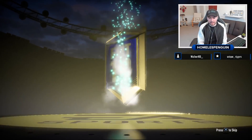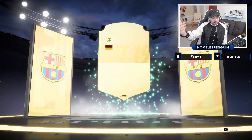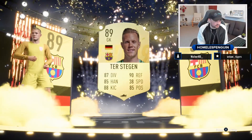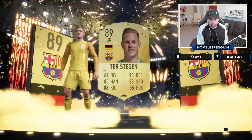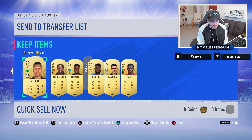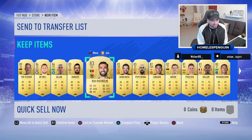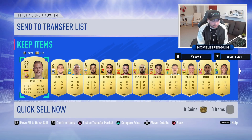This is our final 125k pack — hit me with it baby! Come on, give me Portuguese flags... not yet. Ter Stegen — he was a 93-rated Team of the Season during Most Consistent. He's 89 overall. Technically we got two Team of the Season cards from five 125k packs — that's not dreadful. Unfortunately none of them are from the Premier League, and no notable duplicates. We'll probably make around 150k after selling everything.